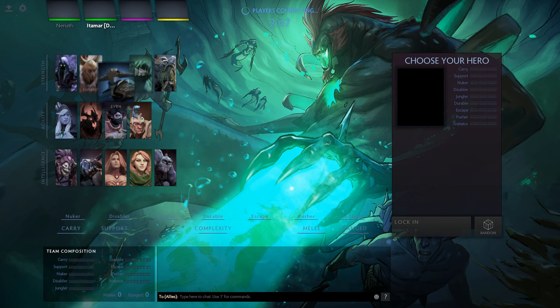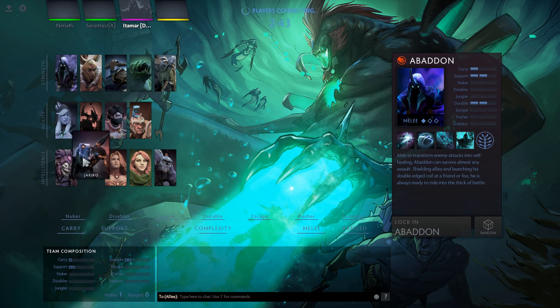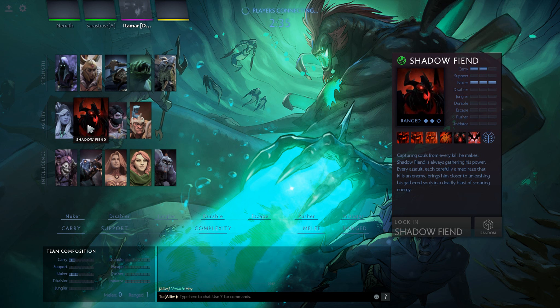So we can pick from these heroes over here. They may add more heroes later on like they did with Dark Moon, but for now this is the hero pool you can pick for your games. So for this game I'm going to pick Shadow Fiend. Ariel, who do you think you're going to play?